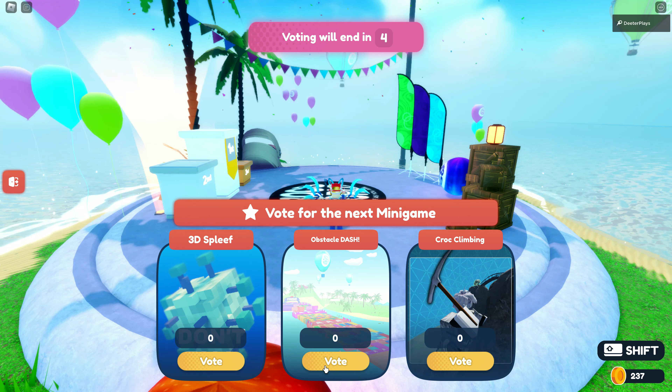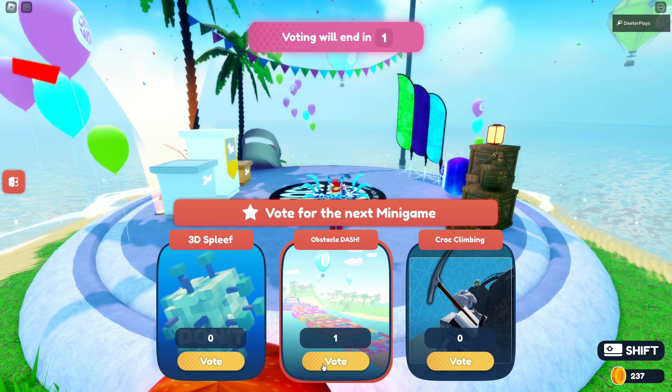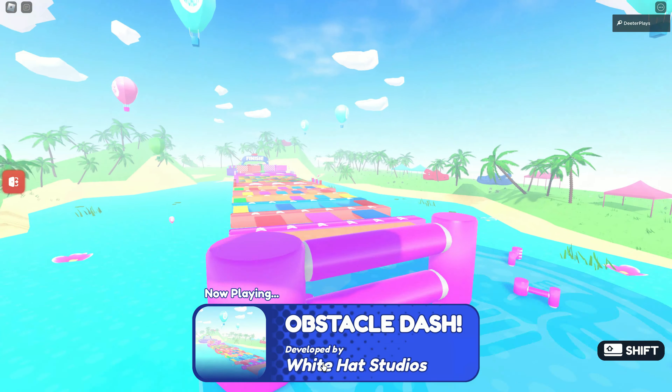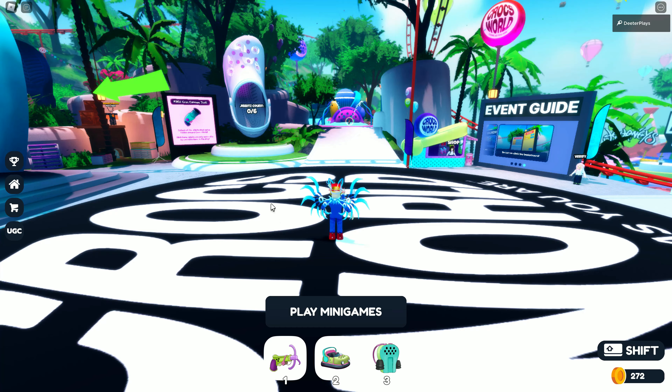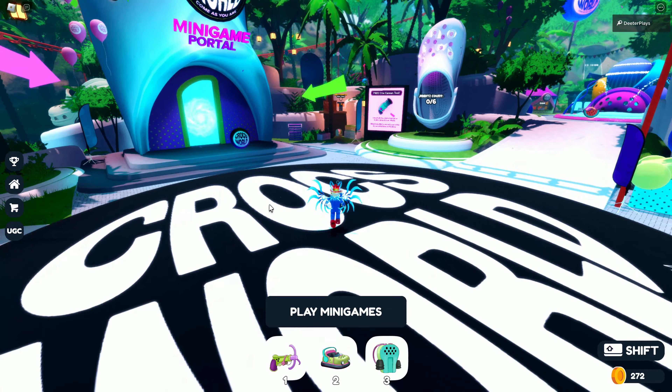Some mini games take a little more time than others. Like the croc climbing — if you climb to the top really fast it's over quickly. And if you know the obstacle dash, exactly where to go, you'll go through a lot faster. But you can also just sit here, go AFK if you don't care about how you're doing in the mini games. No big deal — just get through eight of those.